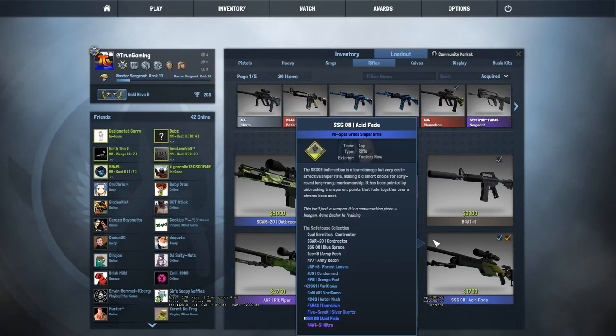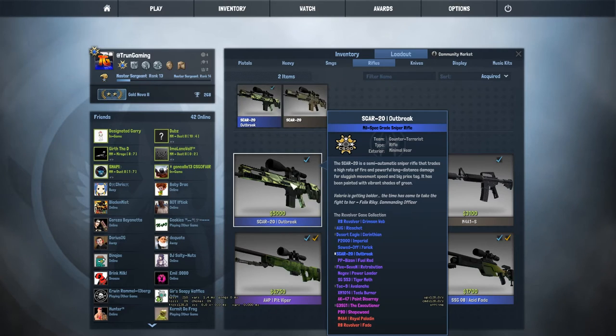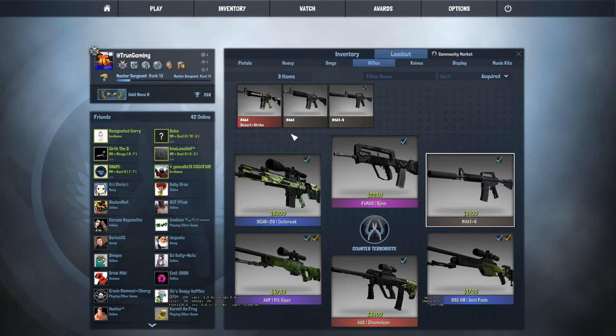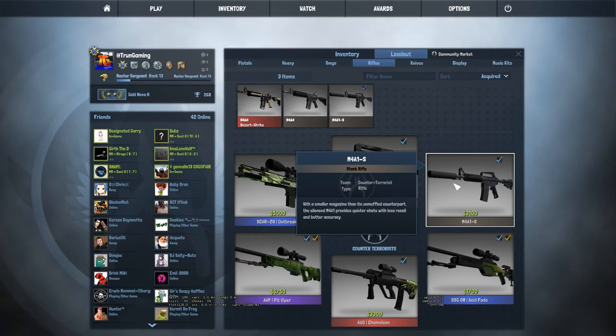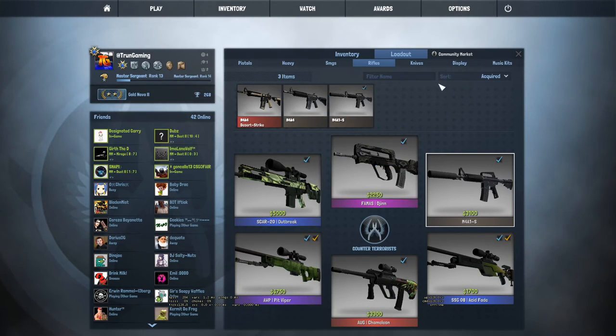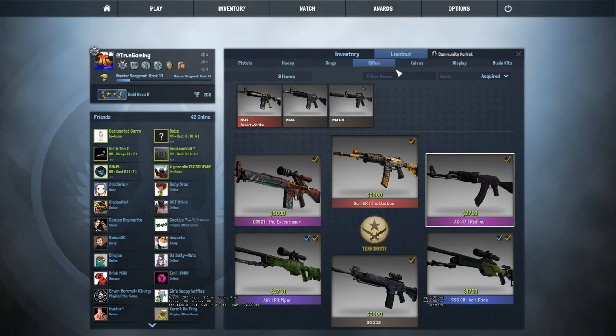Moving on, we still have the Acid Fade and Pit Viper, and this time we have a SCAR-20 Outbreak in Minimal Wear condition. And for the FAMAS, we have a FAMAS Djinn in Minimal Wear. For the M4A1-S, I do not have an M4A1-S skin — I usually switch between the M4A4 and the M4A1-S. But for the M4A4, I have an M4A4 Desert Strike in Factory New. I tried to do an AK Vault trade-up and I got a Desert Strike, so that's pretty cool.